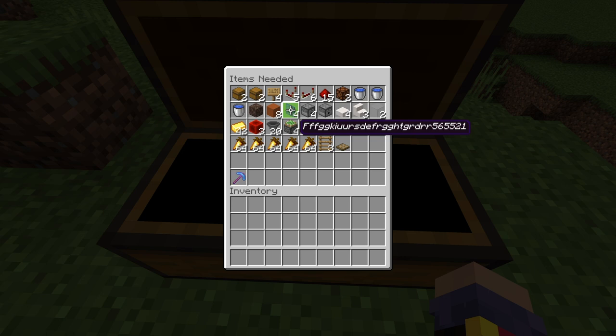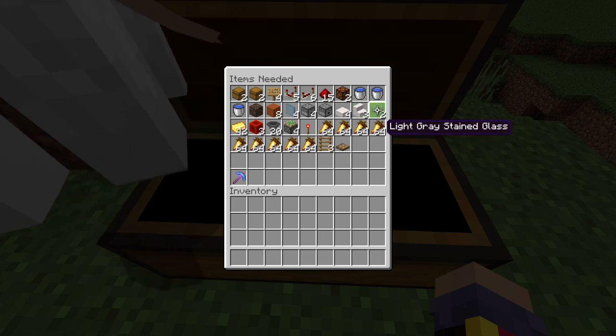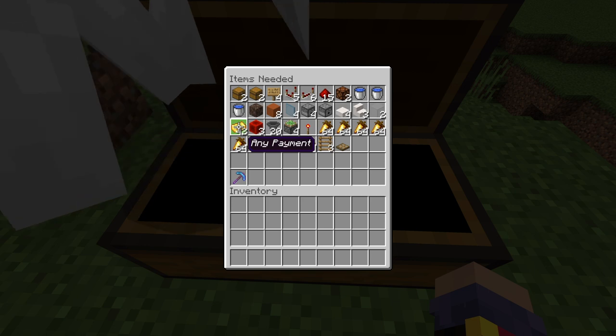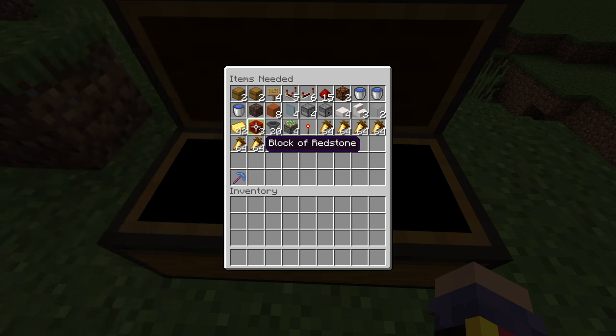You'll also need four glass panes — but importantly, get a random item and name it the most random, unguessable thing you can. You'll see why this is important later. Then: four droppers, one dispenser, four of any slabs, three of any stairs, two of any glass block, 42 of any payment item, three redstone blocks, and 20 hoppers.